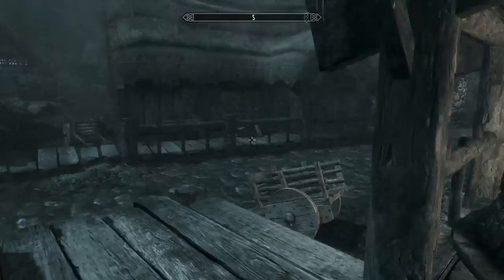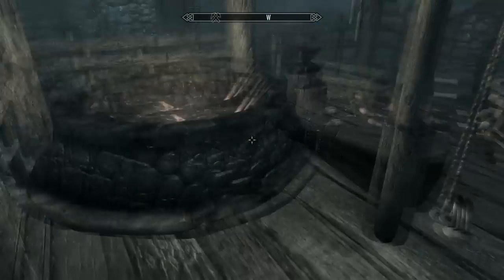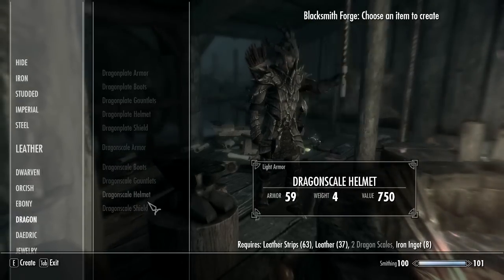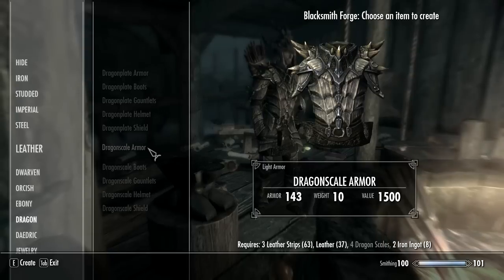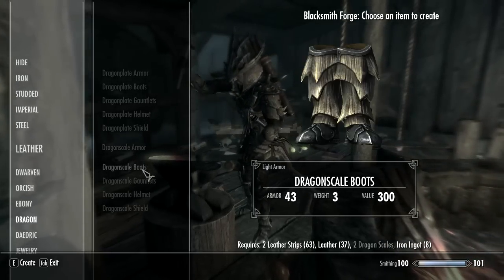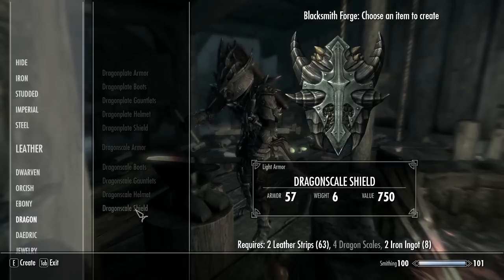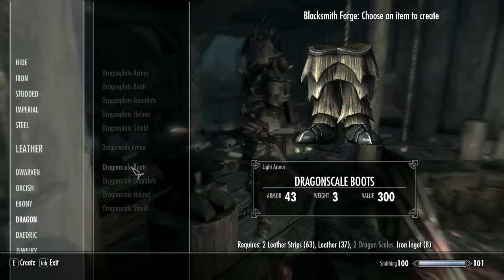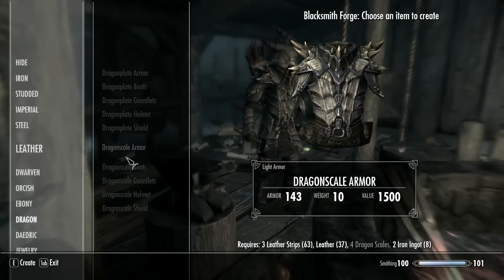The next step is to make the dragon scale armor. You need dragon scales — it's actually quite a few. Each piece needs around two or so, so it comes out to about ten dragon scales total, meaning you need to kill about four dragons.